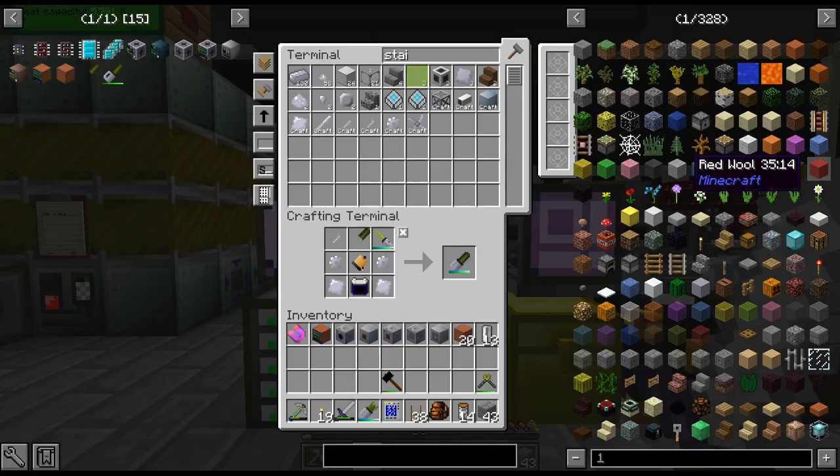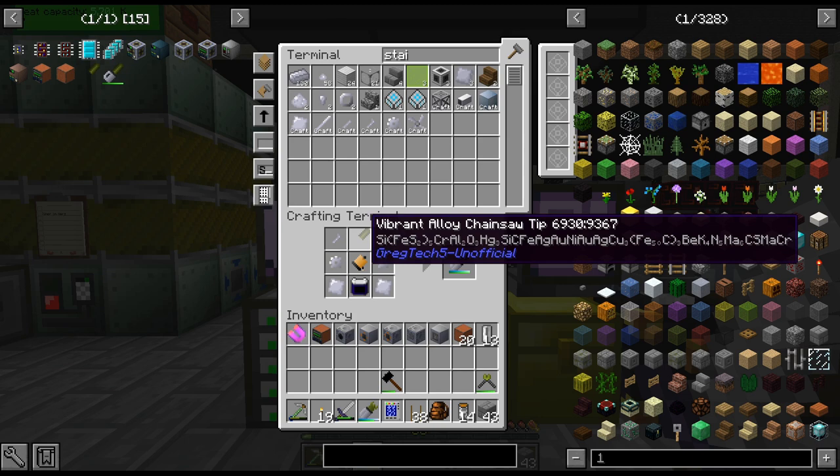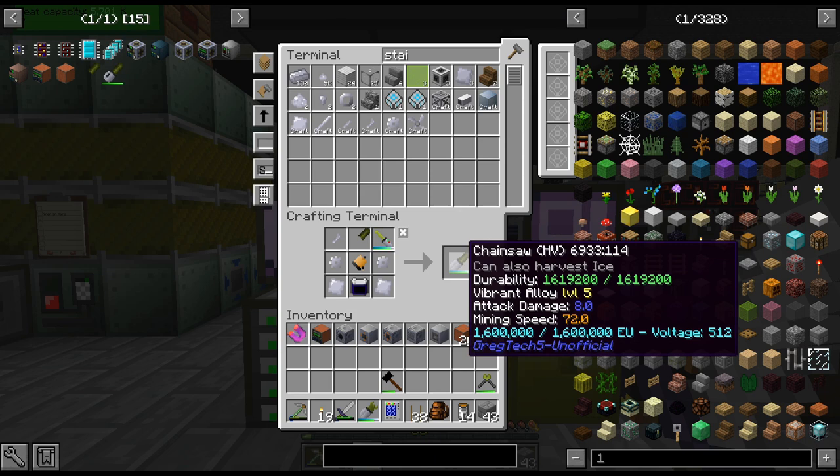Let me craft that up — we'll be right back. Okay, that was relatively easy. I do need a saw or chainsaw, so I'm just going to do a chainsaw. Vibrant alloy seems to be the best one at the moment. I haven't really done a lot of research on if vibrant alloy is the best I can do right now, but we'll just do that.